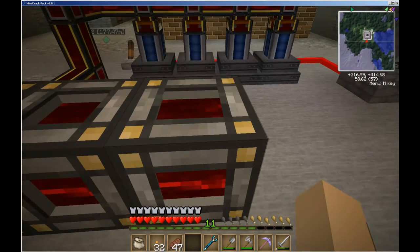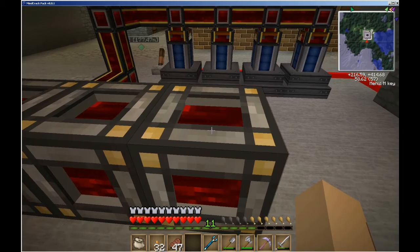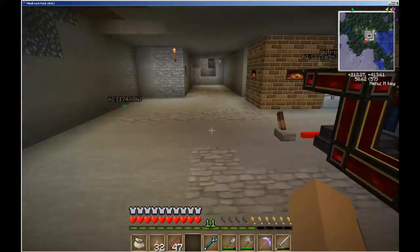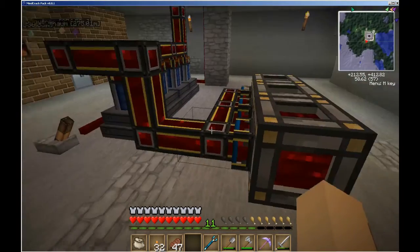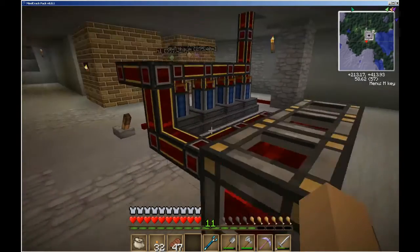So if the one running the quarry runs out of juice, you simply pick one of these up, wander on down to your quarry, drop it down, and you've got another 600,000 in juice to use. Same thing works for these conduits — they actually hold a little bit of a redstone charge. You can break them and move them.